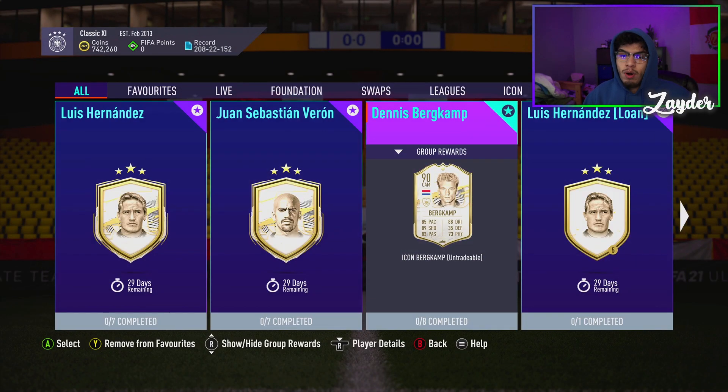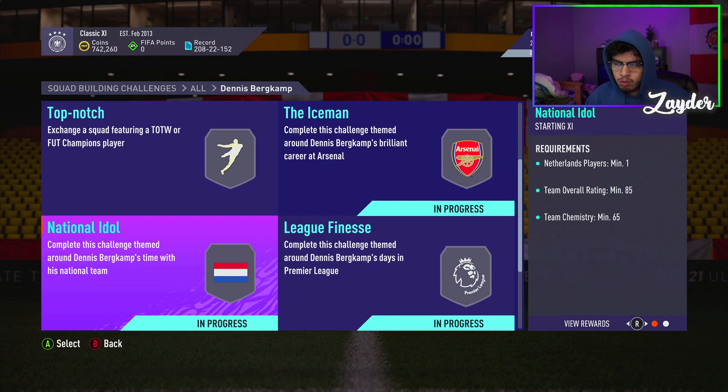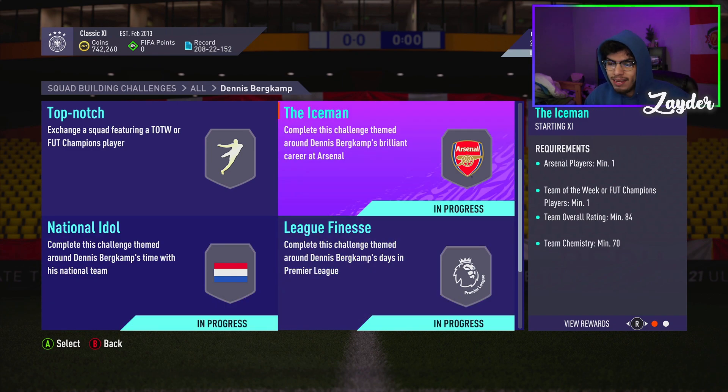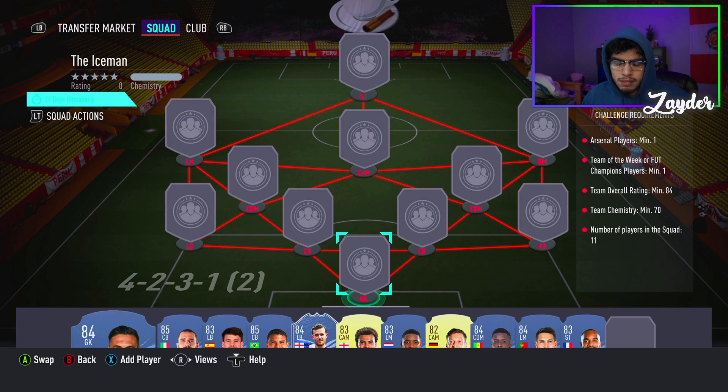This SBC is coming in right under 800,000 coins at this moment. It's quite a lot — 29 days to complete it. And yeah, if anyone asks in the comment section how much this SBC costs, give them the wrong price so they're not watching.